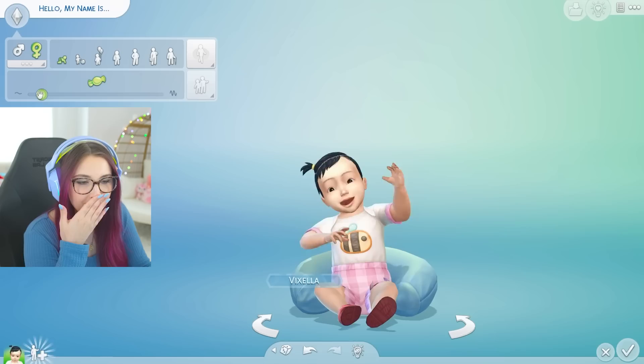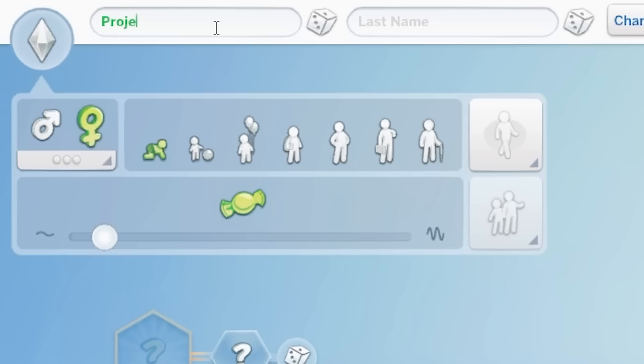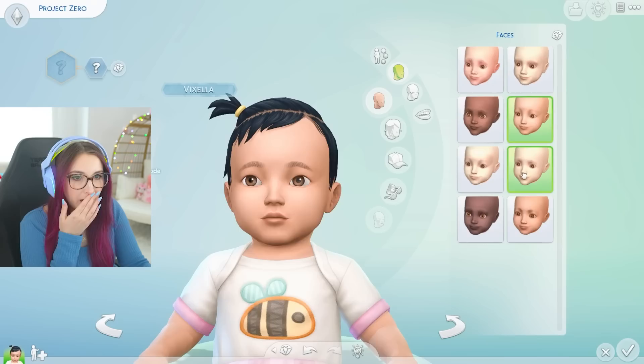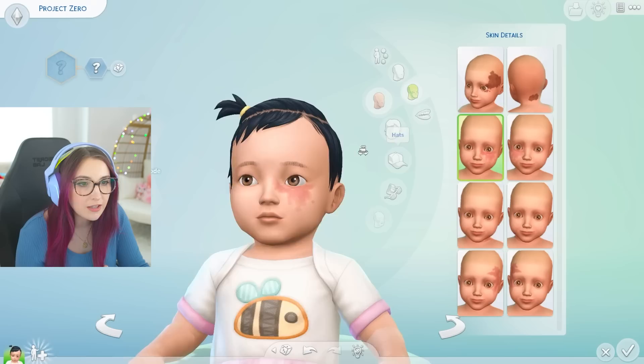Look at this cute little outfit. Here's the voice slider. That's probably what I sounded like — I feel like I've got a deep voice. Your name shall be Project Zero. Oh, the floating heads! Oh my god, we could do without the floating heads. That's really scary. I don't want to click them. I hate that they're floating.